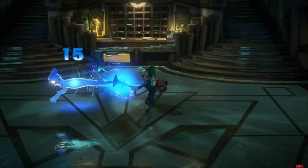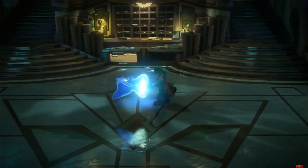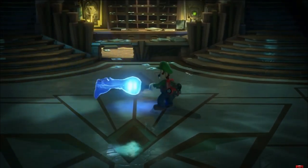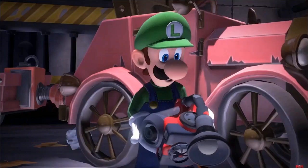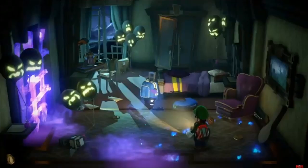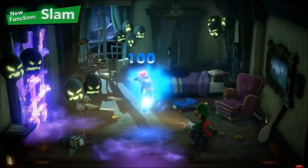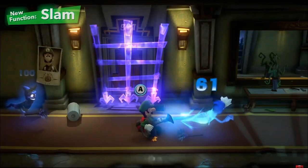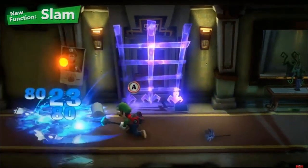And they're rather aggressive. Simply scare them with the strobe bulb, then suck them up. Luigi's new Poltergust G00 has the powerful suction capabilities required and other new features as well. First, the slam: while trapping a ghost, slam it on the ground to inflict some damage. It helps to get other ghosts in on the action.